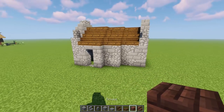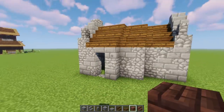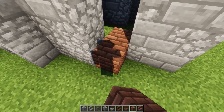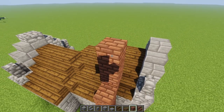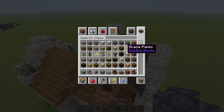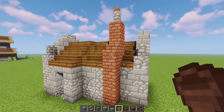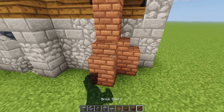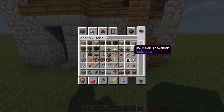Now let's add a chimney. We can put it in the front so we have a lot of interest on the front side. I'm going to knock this little piece out right here, go in by two, take it up — one, two, three, four, five, six, seven. Grab a stair for the side, a cobble wall, and on the very top put a flower pot — it's going to look cool. On the bottom, let's add a block here with a little stair on each side.